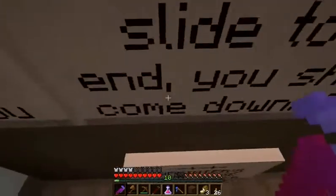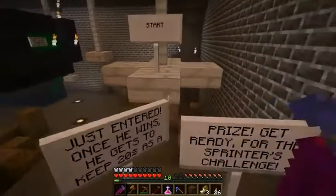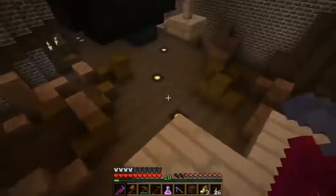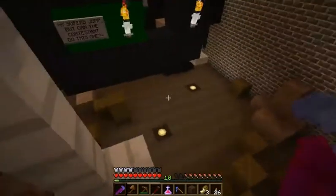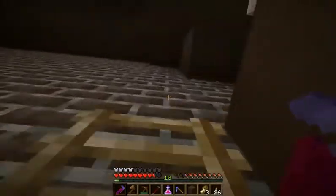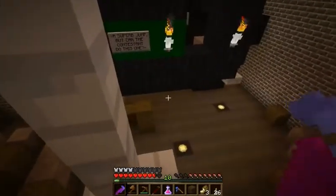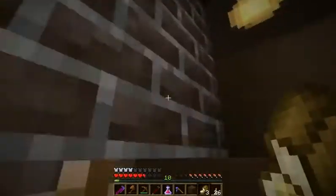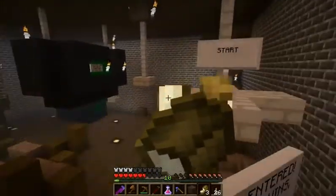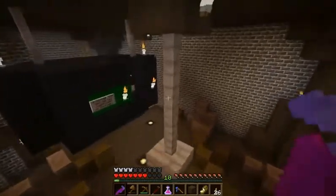I need the potion of speed for this — over here. This is where I show how bad I am at parkour. There we go. If I manage to ever complete this again — last time I did have to cheat. I might just go ahead and do it. I get a speed potion; that speed potion allows me to get in and do the next side quest.